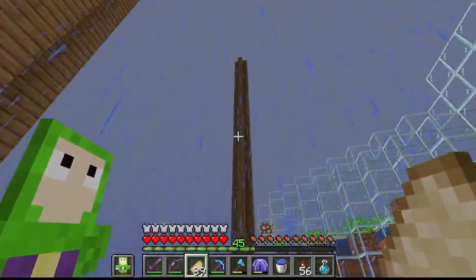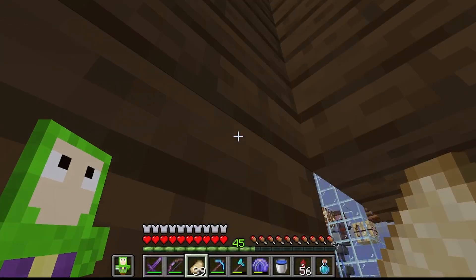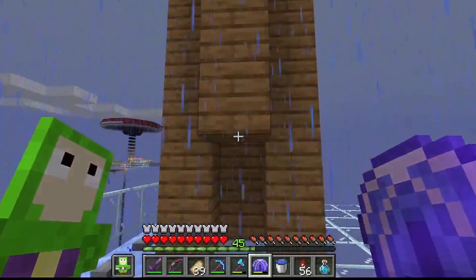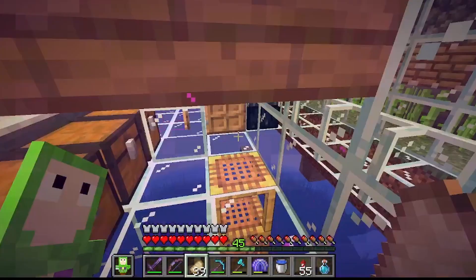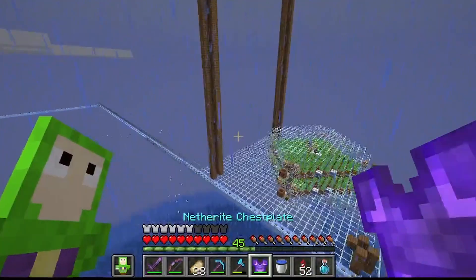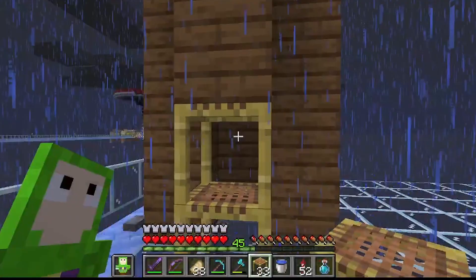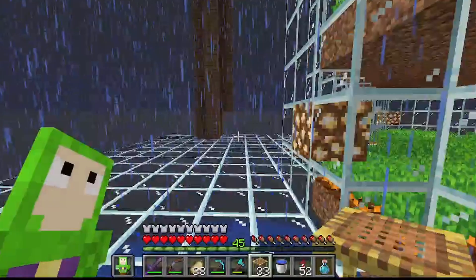We do have that but there's a problem — I'm going to have a bubble column but if I'm here the water's going to leak. The block I'm going to use isn't signs because I think that looks ugly. The block I'm going to use is scaffolding — you can just walk right through it, it's a full block, looks pretty full, and it stops water.